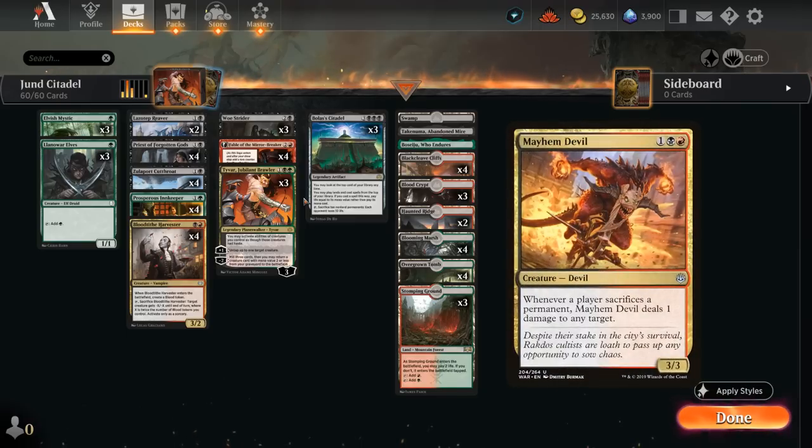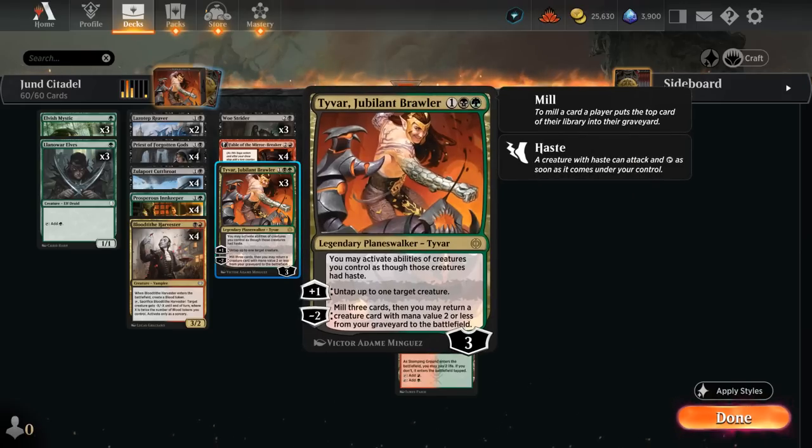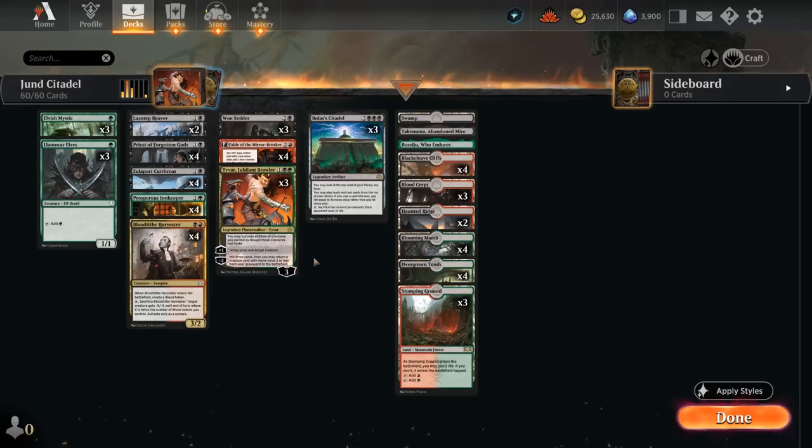One card I couldn't find room for is Mayhem Devil, which would be very good in this deck since we're sacrificing creatures, treasure tokens, and blood tokens — the damage quickly adds up. However, we have a lot of three-drops already, and Tyvar can't get Mayhem Devil back with a minus-two, so I'm leaving it out for now. But other builds could certainly include it.